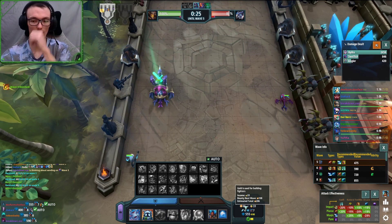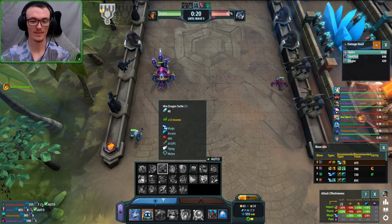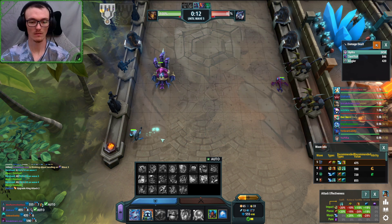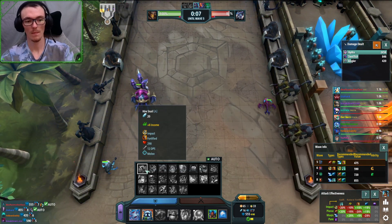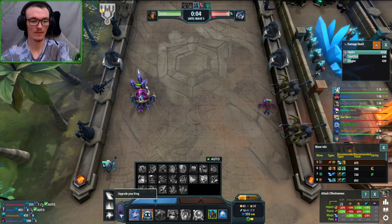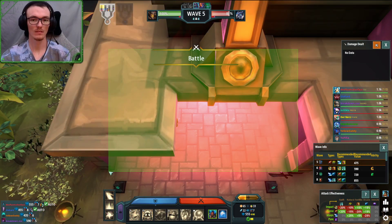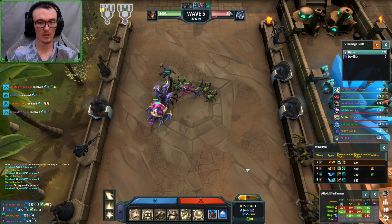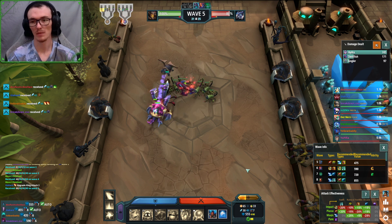The question we have to ask ourselves - yes, we could drop a second angler here right, we could. But that's not what we're gonna do. We're gonna save, we're not gonna push a worker here. We're just gonna rush that kingpin out on wave seven. We want to hit as many workers as possible here.